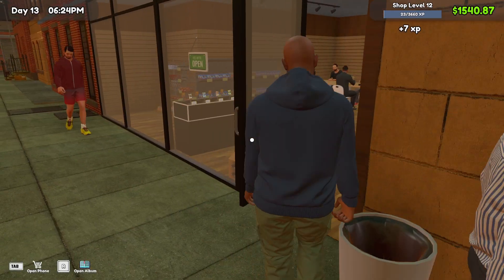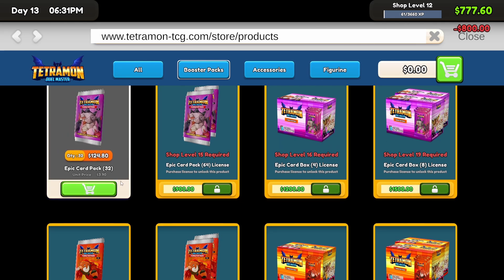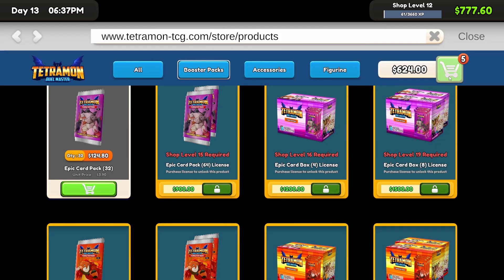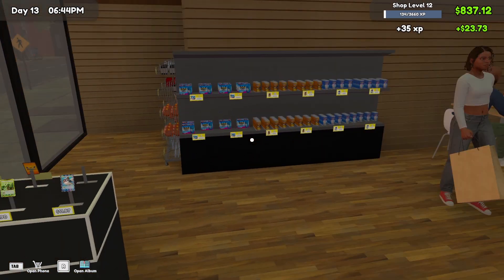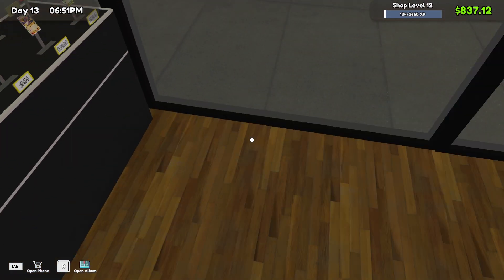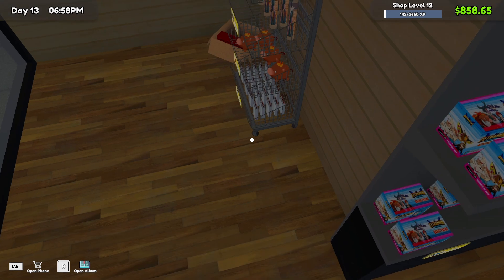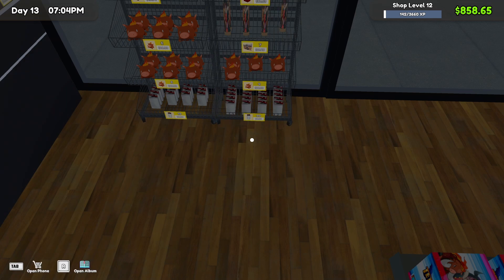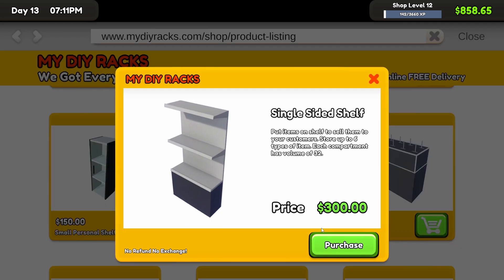We will finish out the day. We have $800. We want to buy five of those, maybe. I'll probably put this here. And then come over here — we'll grab another single-sided shelf.